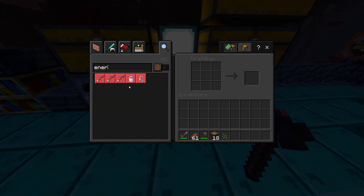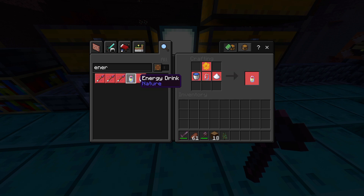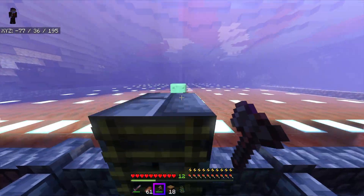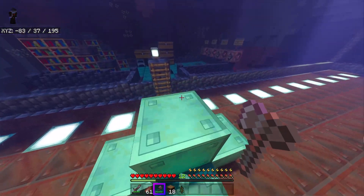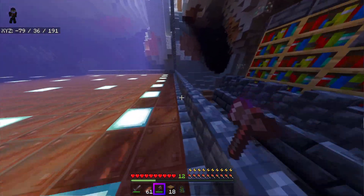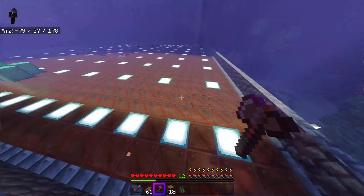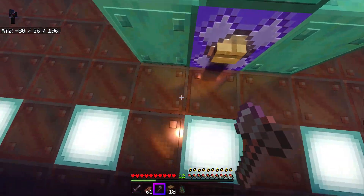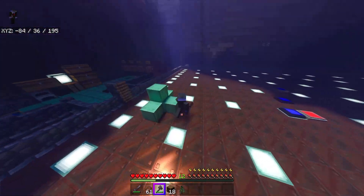For getting energy back, there are energy drinks you can craft with sugar, honeycomb, and a water bucket — which is actually really funny and thematic. You can also craft empty energy drink bottles with some glass. So this is a pretty neat add-on. It's all it does, but it does it well — I'm also giving this one a 7 out of 10.